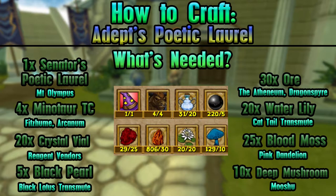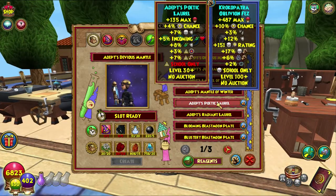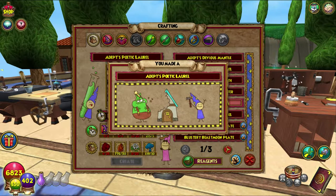Let's get right into crafting this bad boy. It is the equipment crafting station — finally getting it right. I remember when I first started doing this and I would get it wrong every single time. Poetic Laurel — all of this stuff, not too difficult, really pretty simple. There we go, boom — Poetic Laurel!